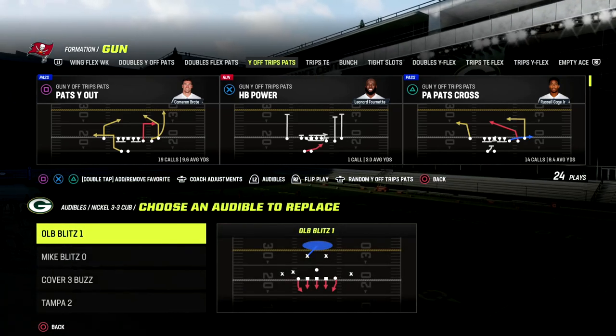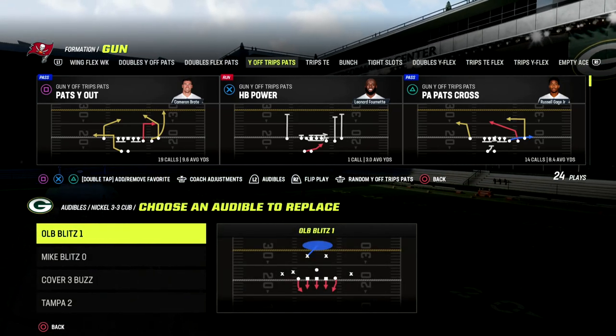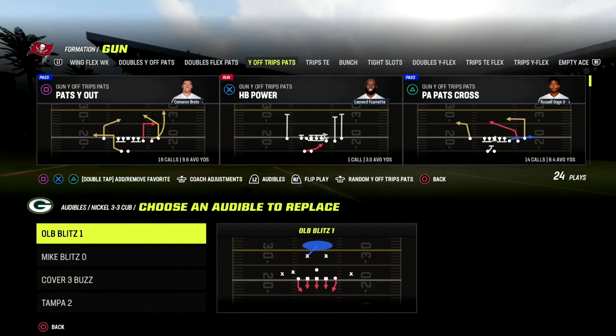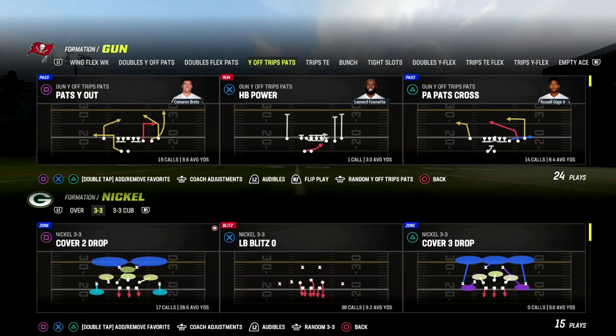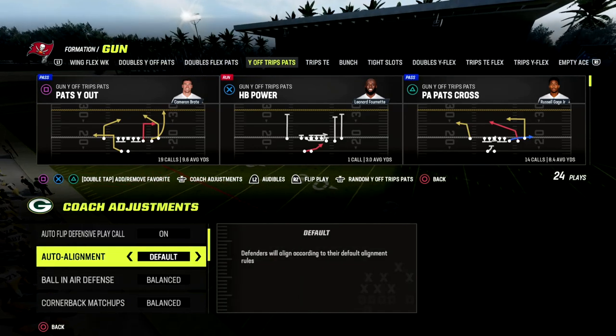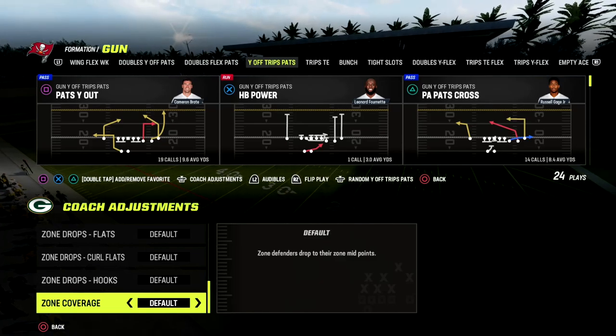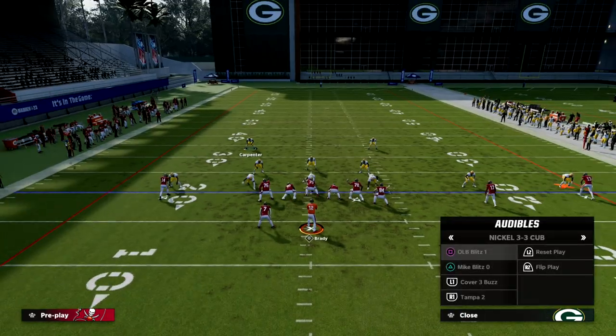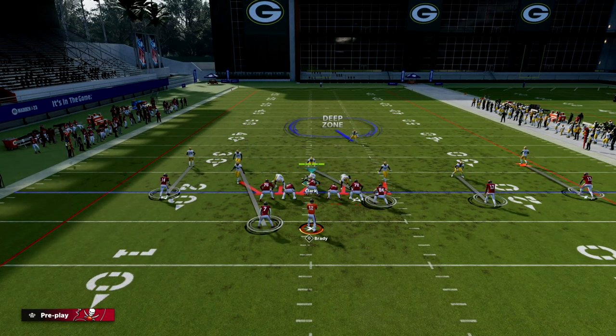In the Nickel 3-3 Cub, there is this audible that is stock — it is the OLB Blitz 1. That's the play we're going to use. We're going to come out in Nickel 3-3 Cub, and what I like to do is come out and cover on Robert. Make sure everything here is on default. Then we're going to audible down to OLB Blitz, and you can see what the play art looks like.